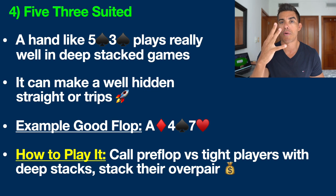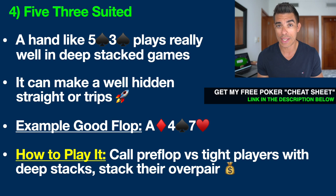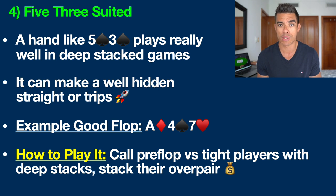Hand number four that a lot of people overlook is 5-3 suited. This is another one of these sneaky suited one-gappers that can really play well, especially in deep stack games. By deep stacks I'm typically talking about poker games where you have 100 big blinds or more — so in a $1/$2 cash game, for example, that would be $200. A lot of poker tournaments also start off with deeper stacks, and that is where hands like this can really be highly profitable in No Limit Texas Hold'em where you can bet any amount at any time.